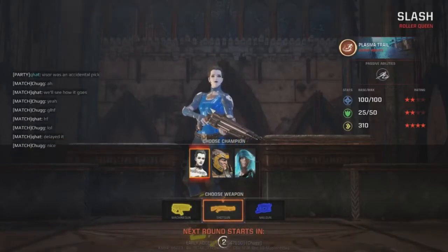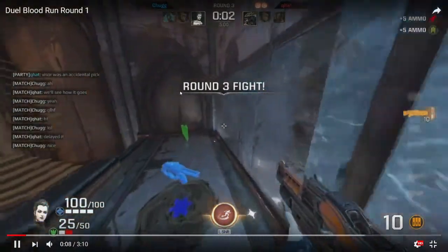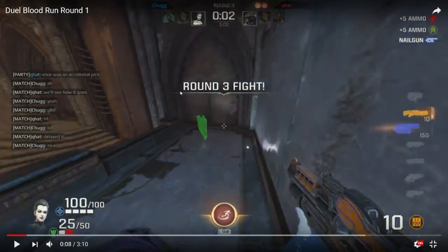So we're on Bloodrun. Nailgun spawn — I get the nailgun obviously, and I have preferential spawn for the heavy armor as well. My opponent spawns right next to the rockets, so there's an option for him to grab the rockets, rocket jump up to shotgun, and contest for the heavy armor. Most players won't do that — they'll just get the rockets and drop down for mega, because that's the easiest choice. But there is some higher level decision making with regard to which spawn path you take.